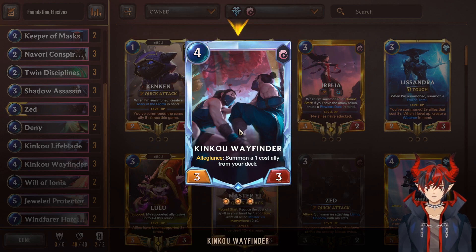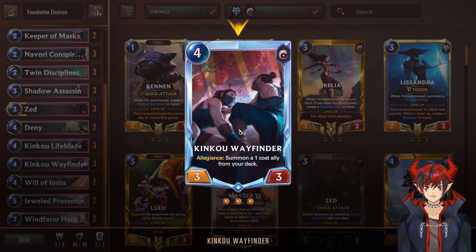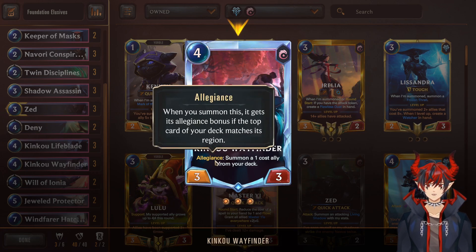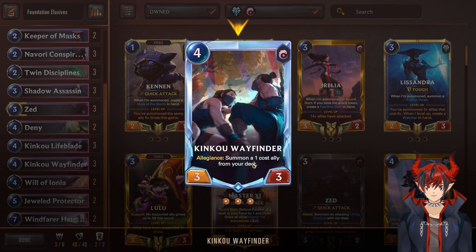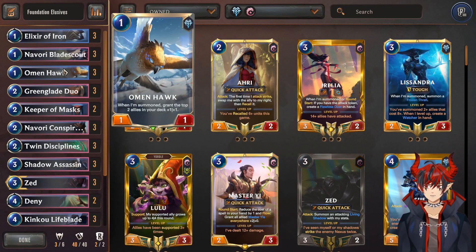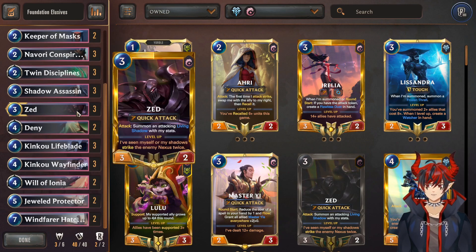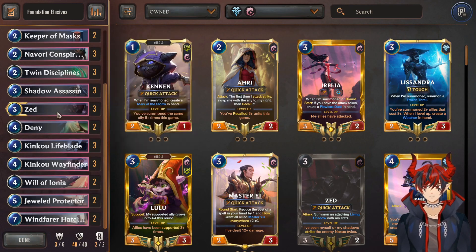Next we have Kinkou Wayfinder, who has been nerfed a couple times, but we are running primarily Ionia cards so we want to run the Allegiance card. When you summon this, it gets an Allegiance bonus if the top card of your deck matches its region. Basically if your deck is all Ionia, this card is going to get its effect off — summon a 1-cost ally from deck. Really good at hitting Bladescout, really good at hitting Omenhawk. Also it's a summon 2, so if you already have Green Glade Duo out, obviously really good synergy as well.